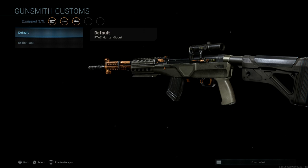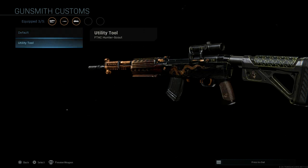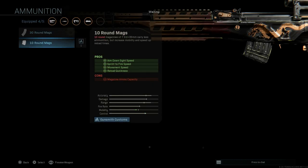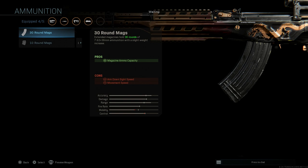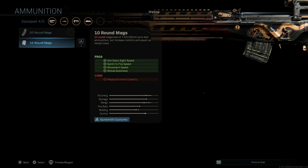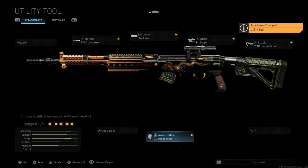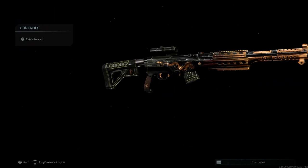We can select either the base Frankenstein blueprint conversion or the utility tool — we'll go with the utility tool. The final attachment for this blueprint is the 10-round ammunition. Comparing the 30-round and 10-round magazines for the 7.62x39, the utility tool blueprint magazine just has that gold tint on it. We'll select that, and that's our final design.